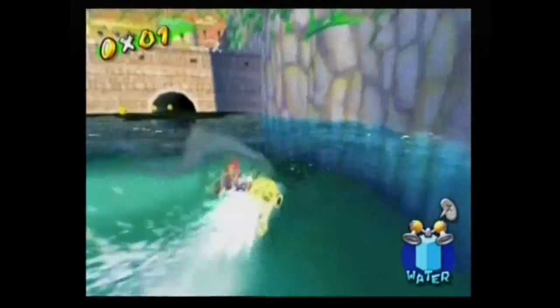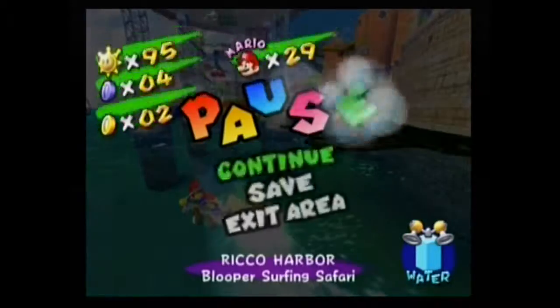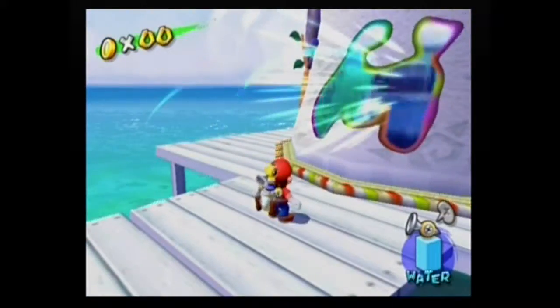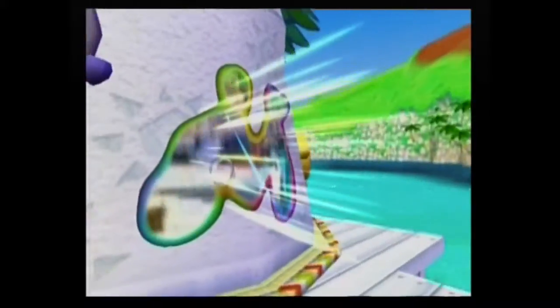Well, is that even the one I was supposed to get? Yep, that was the right one. Exit out. Next, we're just making kind of a relay through all of Riko Harbor at this rate, but next we're entering episode 3, because of the way I want to do this.